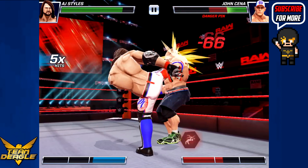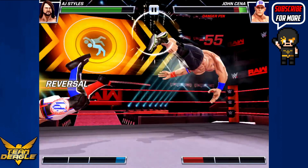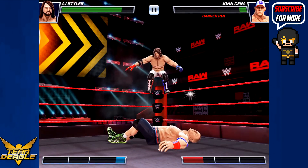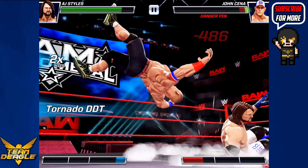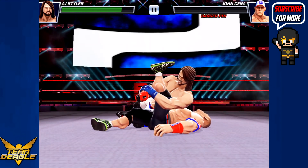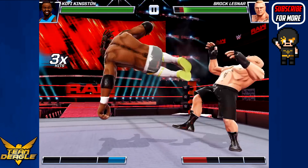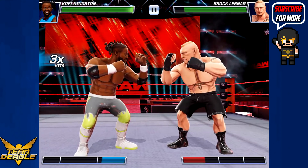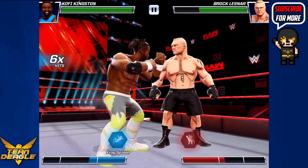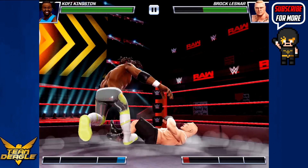Light attacks. What I really like about AJ in this game is his attacks are quick, unlike Brock Lesnar. Most of the time instead of going for the typical light attacks, I'm going for medium attacks — just medium after medium after medium. I'm going to try and hit a signature move here. Most of the time I don't hit signature moves. I just don't use them most of the time. I mostly reverse and go for special moves instead.